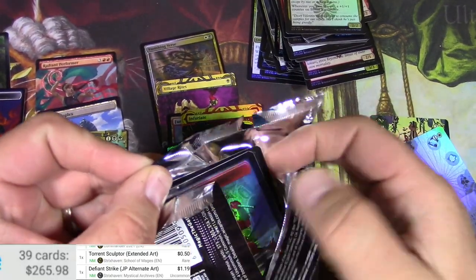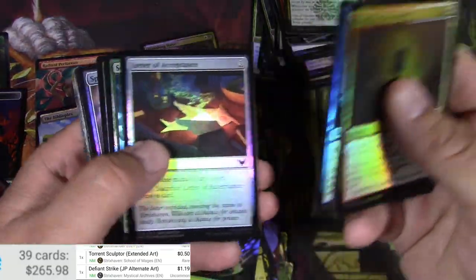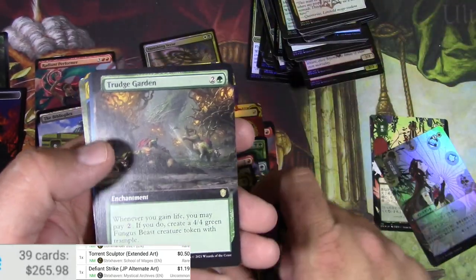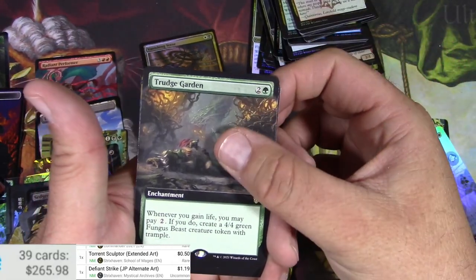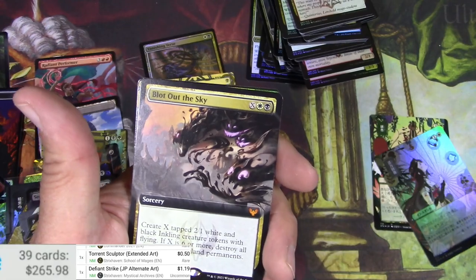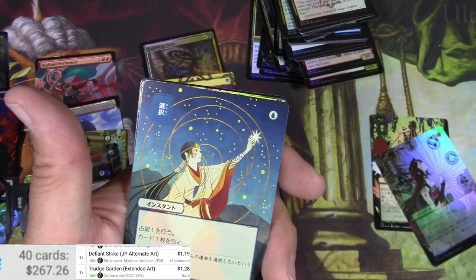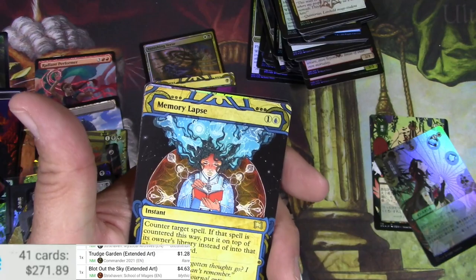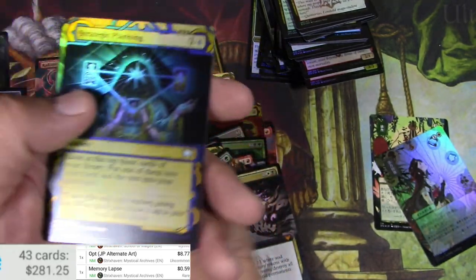Last pack — this is gonna do it for this. Had a lot of fun opening this, I gotta say. Hope you enjoyed watching — make sure to like and subscribe. Retriever Phoenix, Trudge Garden — whatever: gain life, you may pay two, if you do create a 4/4 green Fungus, that's kind of cool. Blot Out the Sky with some Inklings. That looks like a Preordain — Opt, that's pretty decent. Memory Lapse and a foil Strategic Planning. That is it for this.